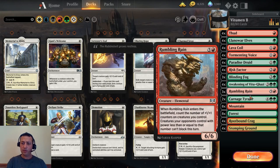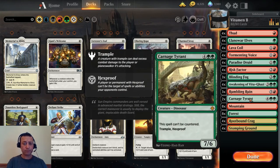For control matchups we have Carnage Tyrant — rotating out soon so use it while you can. It's fantastic against control: it can't be countered and it has hexproof.